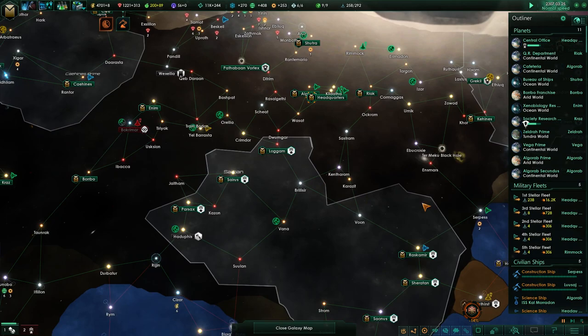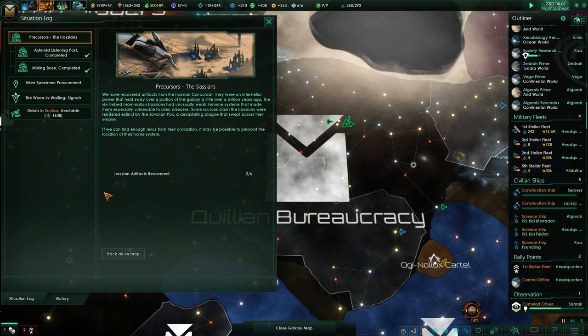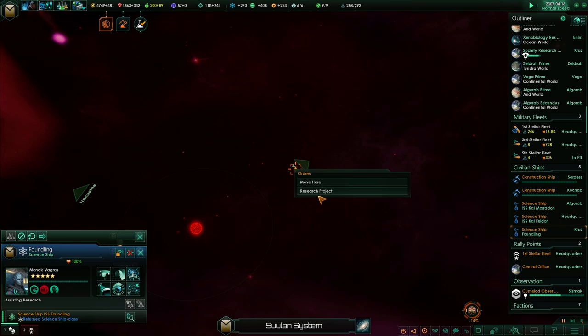Oh, level 5 scientist. I don't think we need that level 5 scientist anymore. We're done with all the precursor artifacts that we know about. We still can't collect anything, which is annoying — we're waiting for that. We've got some debris somewhere. Where do we have some debris? Way out here. Go, scan that. Thank you.